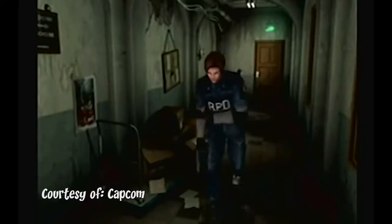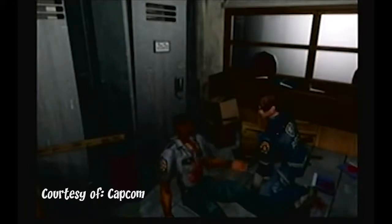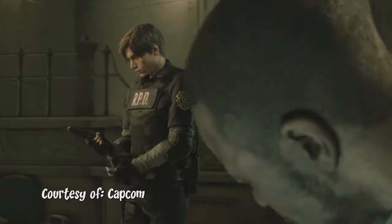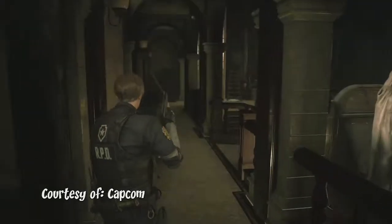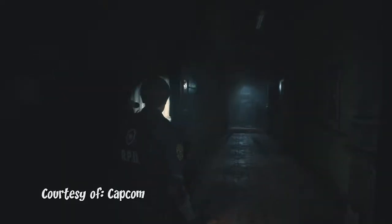Instead of walking down brightly lit halls and corridors, you're instead walking in pitch black areas while making do with a flashlight. Instead of character models consisting of a few polygons, we now have beautifully realized 3D models capped off with motion capture performances. The pre-rendered backgrounds have been done away with in favor of brilliantly lit 3D settings, and this time we can actually control the camera — all of this done using the RE Engine they developed in-house when making Resident Evil 7.